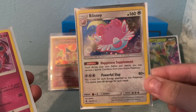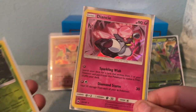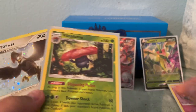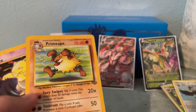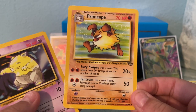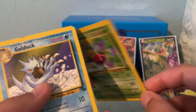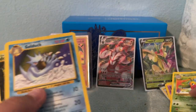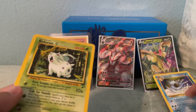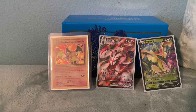So this is a Blissey from the tin — it's almost like a promo. Got a Diancie Holo, I just pulled these recently. Reverse Flapple. Got some older cards: Staraptor, Primeape, Drowzee, Weepinbell — I know this one's expensive, worth like $30 in good condition. Golduck, Nidoran. We'll set those aside. Those are just some of my older cards. I have a lot in this video, so stay tuned.